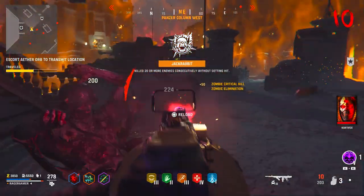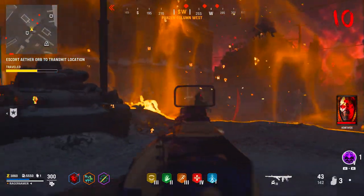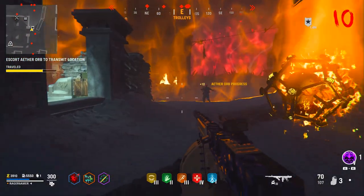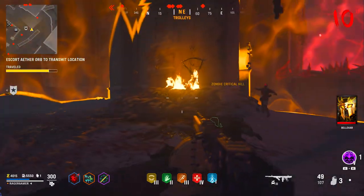For zombies you also want to be doing challenges - career challenges, seasonal prestige challenges, each one gives you XP and a bonus for completing all 20. Camo challenges are different for zombies - we've got the Dark Aether camos this time, so make sure you're doing the challenges for both zombies and multiplayer. Reticle challenges are also different for zombies and multiplayer, so make sure you're doing both of those.